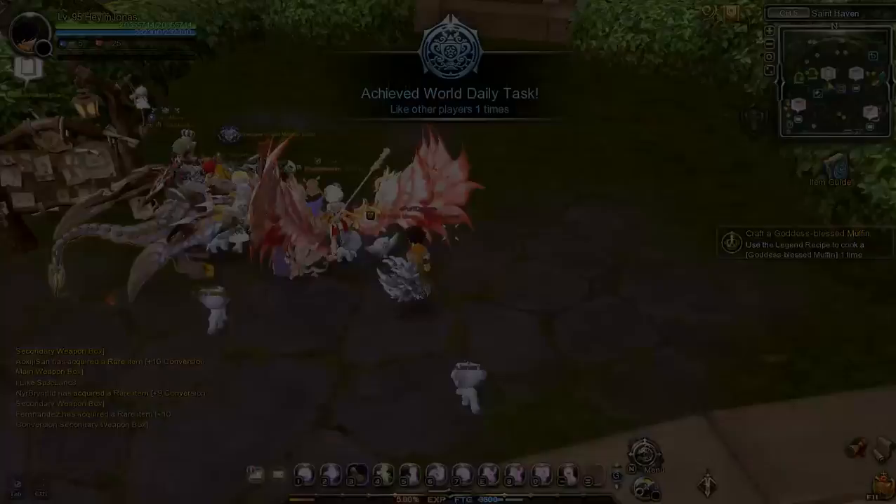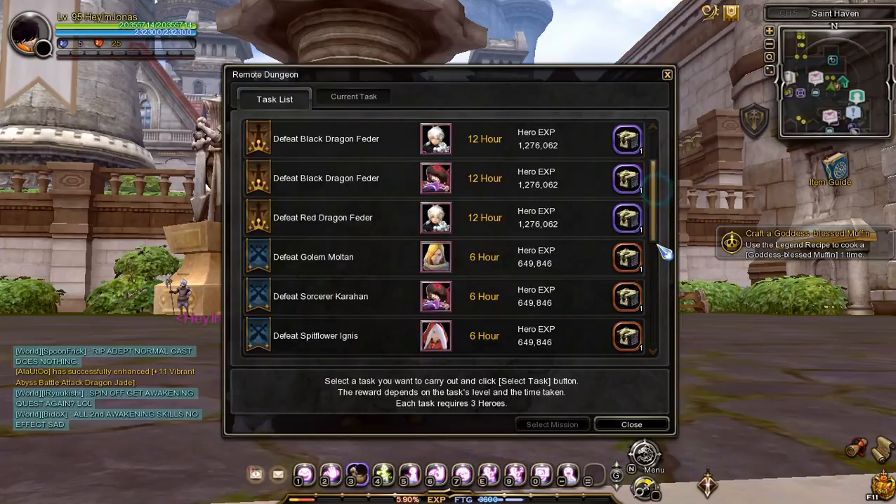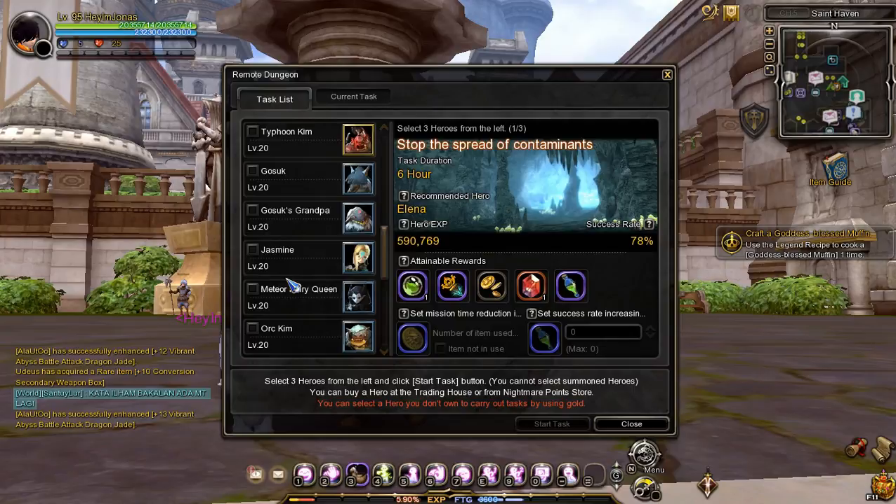The first task is to like other players one time — approach any player in the game then click the like button. The second task is to send a hero to remote dungeon exploration one time. Press the End button and you will see the icon for remote dungeon exploration. Click the icon and you will see the different remote dungeon missions — click on any mission and select three mercenaries to send.